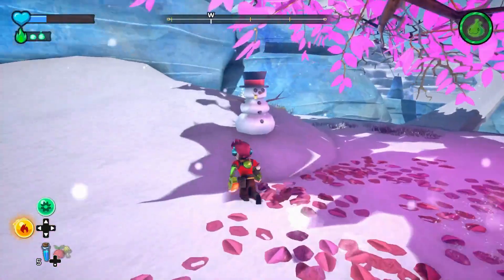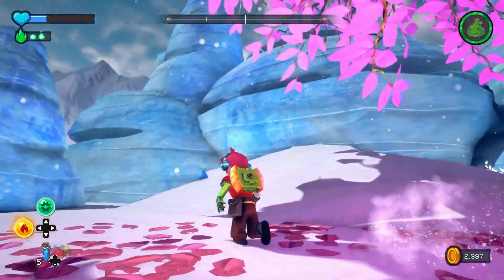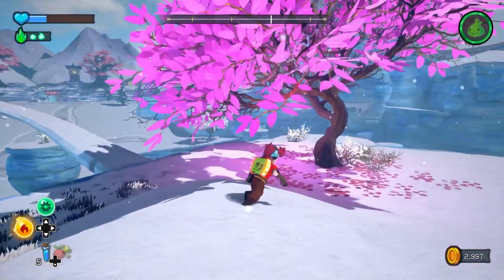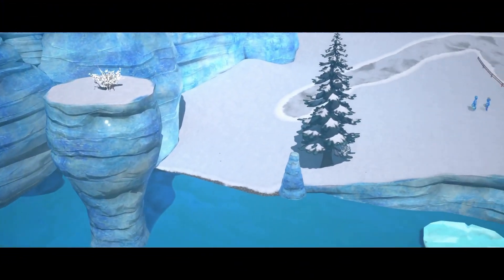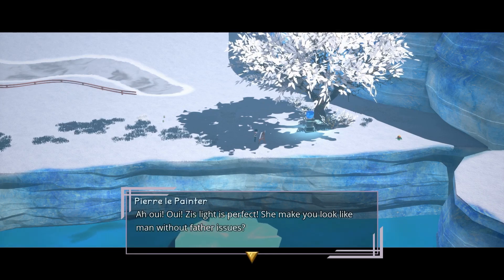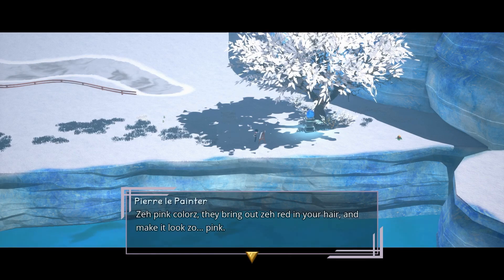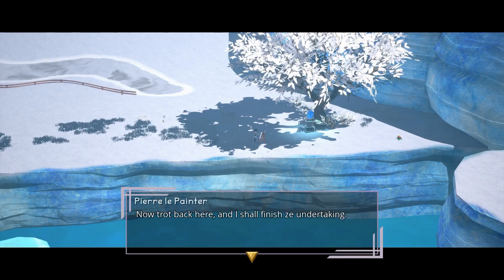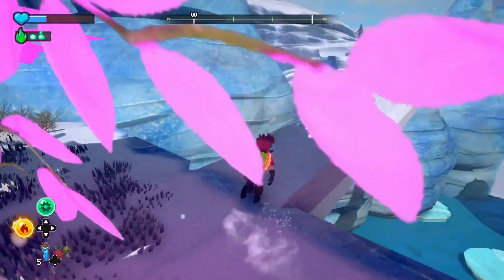Yeah, that was the tree to stand by for the painter guy. Oh, there we go — I just wasn't in the right spot. 'Ah, oui oui! This light is perfect — she makes you look like a man without father issues. The pink colors, they bring out the red in your hair and make it look so pink. Now trot back here and I shall finish the undertaking.' Okay. You do a really good French accent!